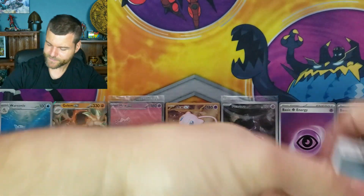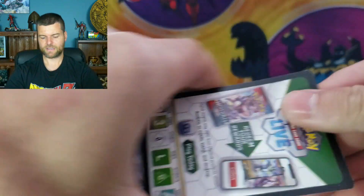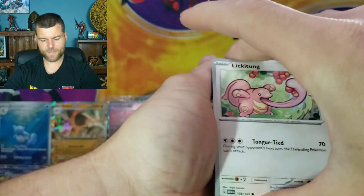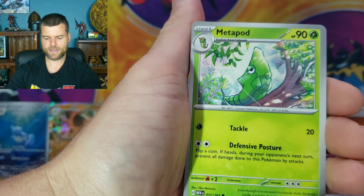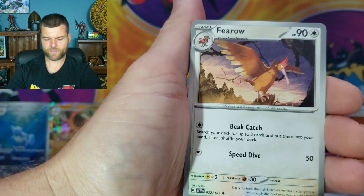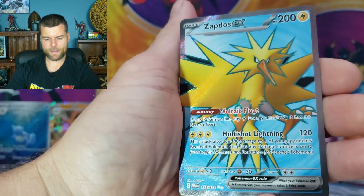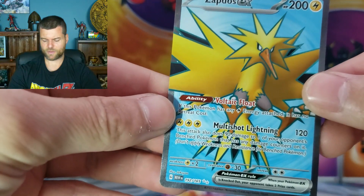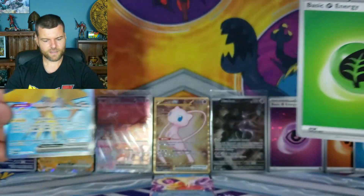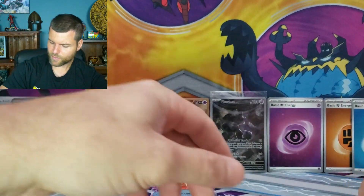Moving on — three packs remaining. Come on, god pack, let's go! Lickitung, Venonat, Pidgey, Metapod, Jigglypuff, Primeape, Fearow, Omanyte, Graveler — Zapdos EX full art! Not too bad. Lightning energy. We'll put them right there — nothing too crazy. Two packs remaining, two more chances at a god pack.